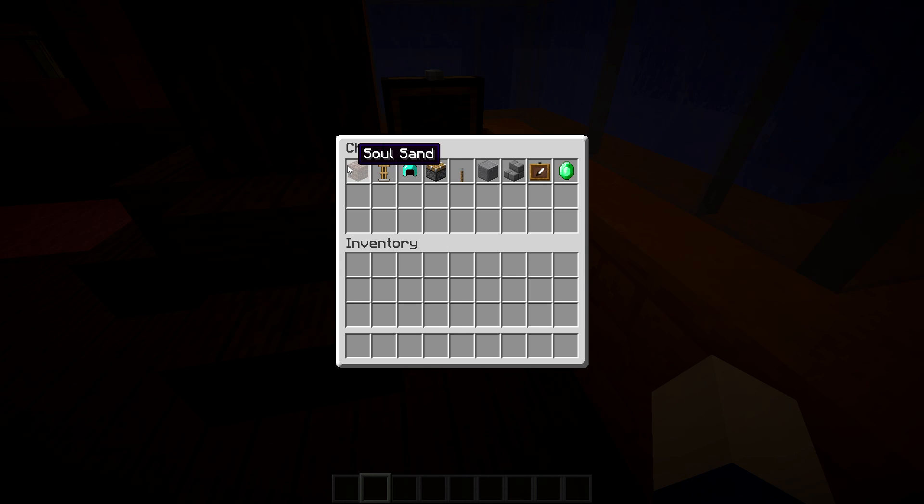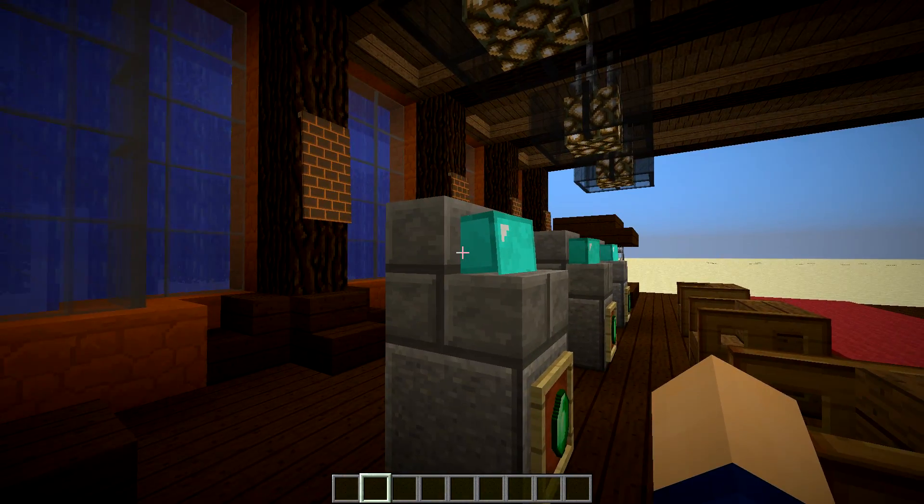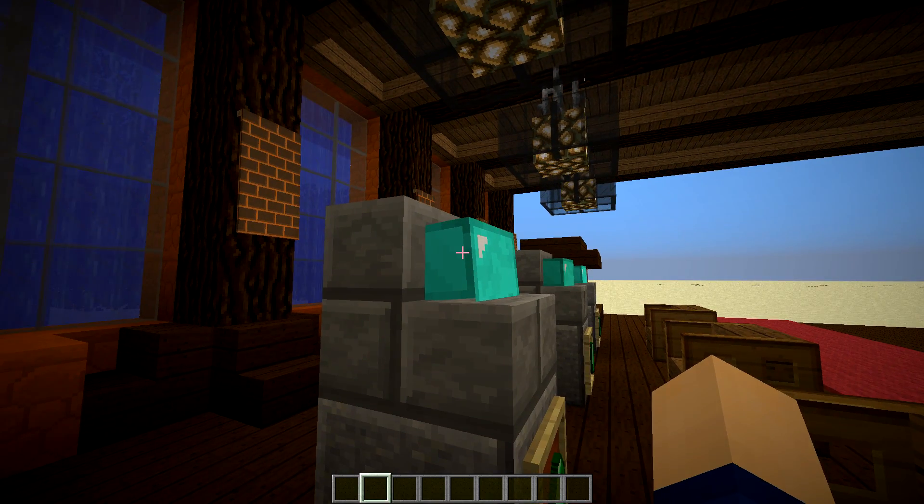This may look like it uses some sort of command block contraption, but actually it only uses the materials in this chest right here. What you need is soul sand — you can also use snow layers for that — an armor stand, and a diamond helmet. It doesn't have to be diamond; if you want another color, it could also be a golden helmet.